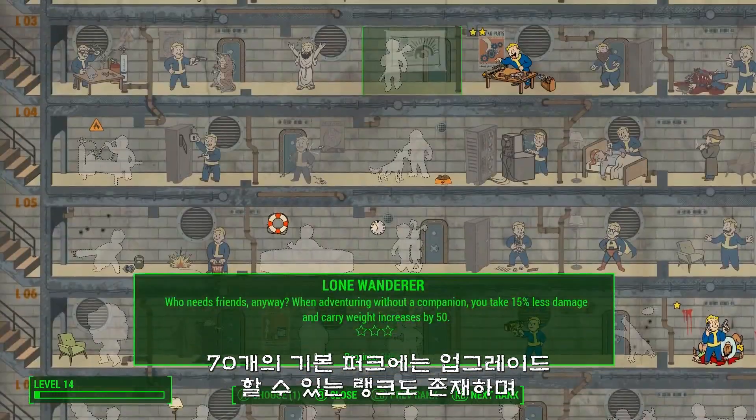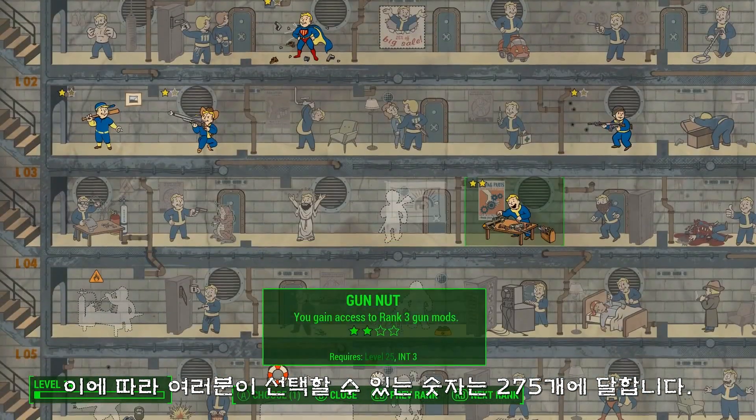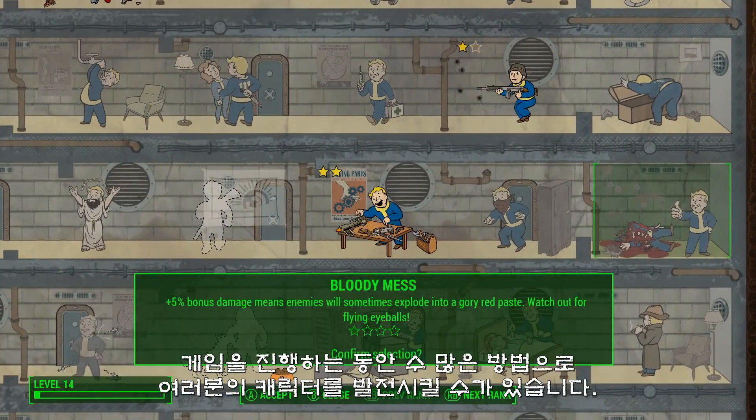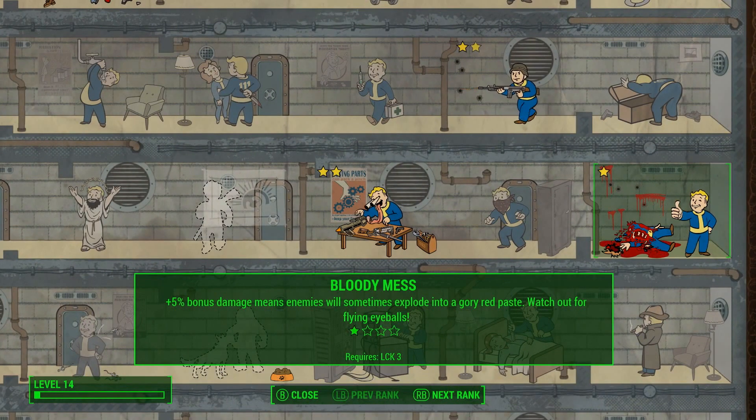There are 70 base perks with multiple ranks that do new things, yielding 275 that you can choose from. It gives you a ton of choice and many different ways to develop your character over the course of the game. It's all up to you. Thank you.